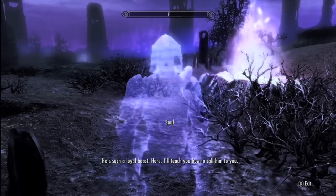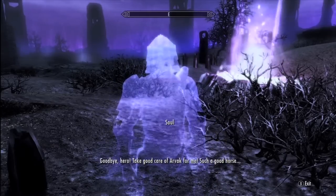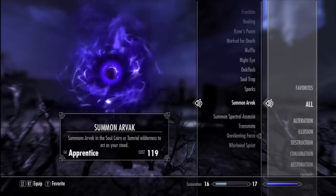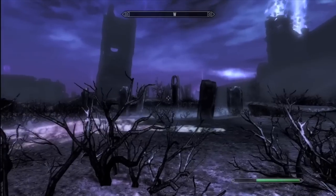He'll give you the ability to summon Arvok — it's in the magic, I believe under Alteration. Right there: Summon Arvok. Sorry I can't show you guys, I don't have enough magic. Thanks, and subscribe and like the video.